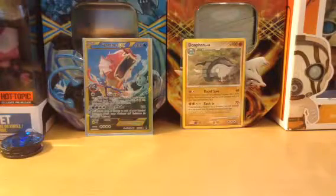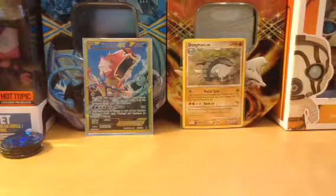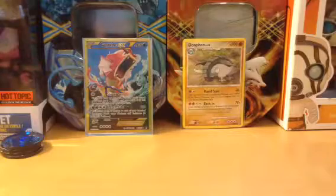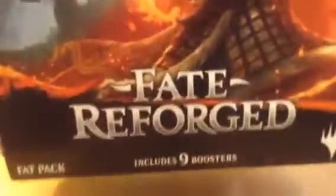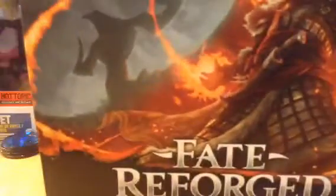What's up guys, it's Boz here. Card of the day is Dongfan, old school Delta species, but in this we have opened a Fate Reforged Fat Pack.